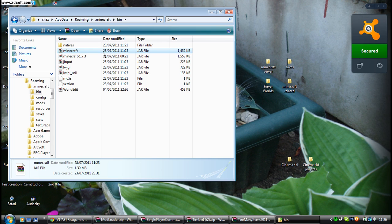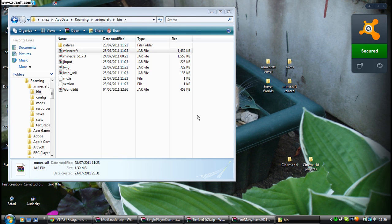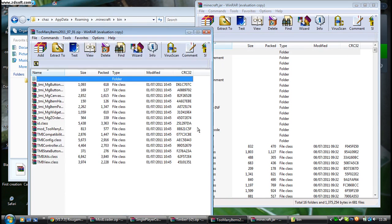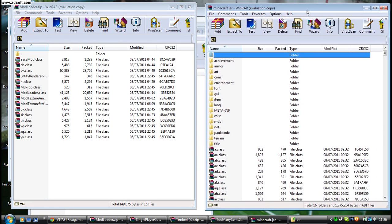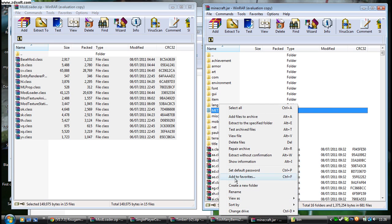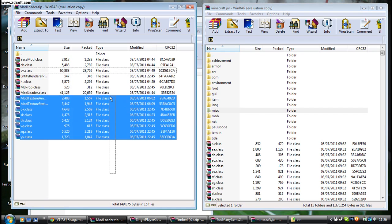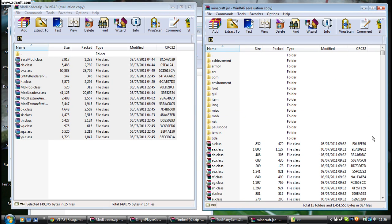You will need to open the minecraft.jar with WinRAR as well. The first thing you need to do is get them side by side. Go to the META-INF folder and delete it, because that will mess up your game if you mod with that still in there. Next, highlight all the class files and drag them over, click OK. That's Mod Loader installed.